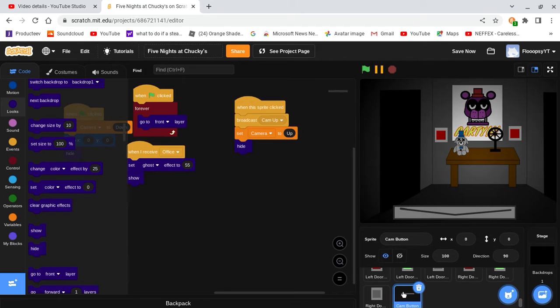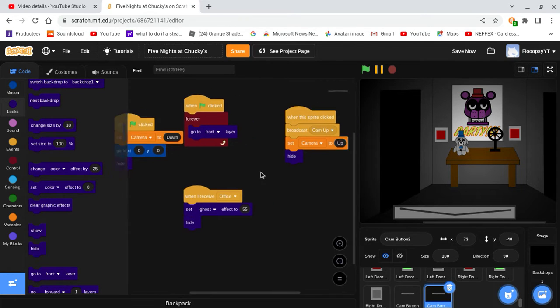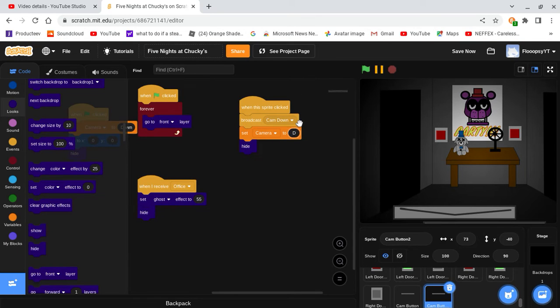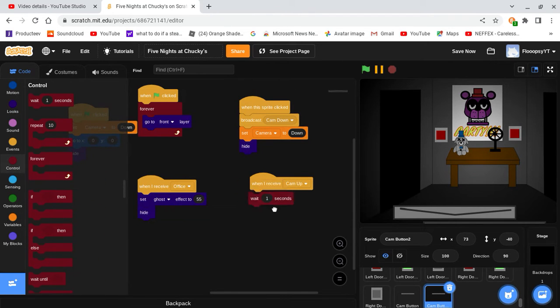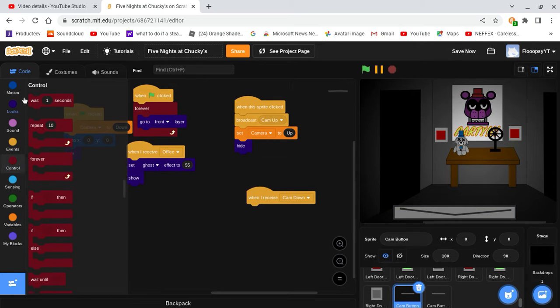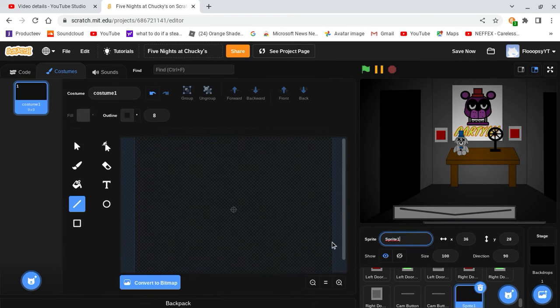Now we're going to make our cam down button. When I receive office, set ghost effect to 55 — but change that to hide. When this sprite is clicked, broadcast cam down, and set camera to down. When I receive cam up, wait one second and show. And in the cam button, when I receive cam down, wait one second and show. There are our cam buttons. Now we're going to make the camera monitor pop up.